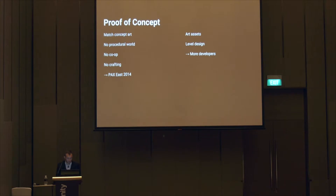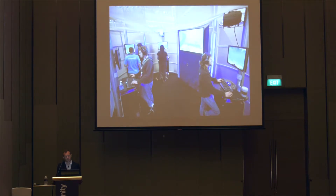Therefore, it was time for a proof of concept. Our new goal was to match the concept art as fast as possible. Forget about all the procedural terrain, co-op, gameplay — forget about all that, just match the look. Make a prototype that runs fast enough and looks like that. We realized we needed a lot of art assets and level design to match the look. So we added lots and lots of artists to the small team. Fast forward to PAX — we made it. There was the Subnautica booth.